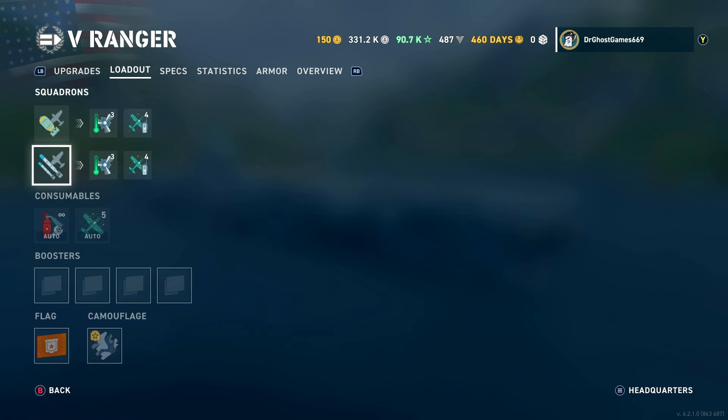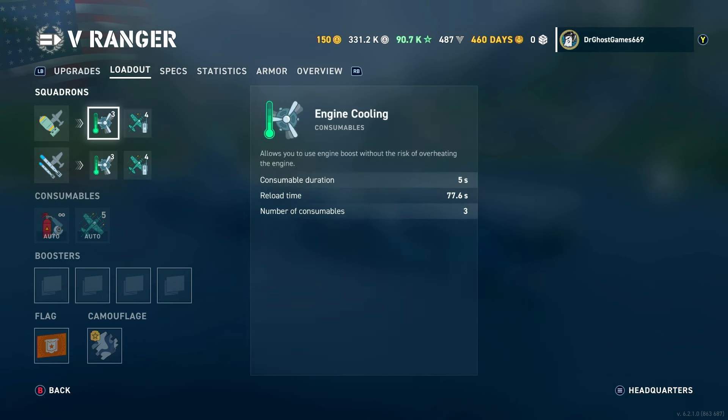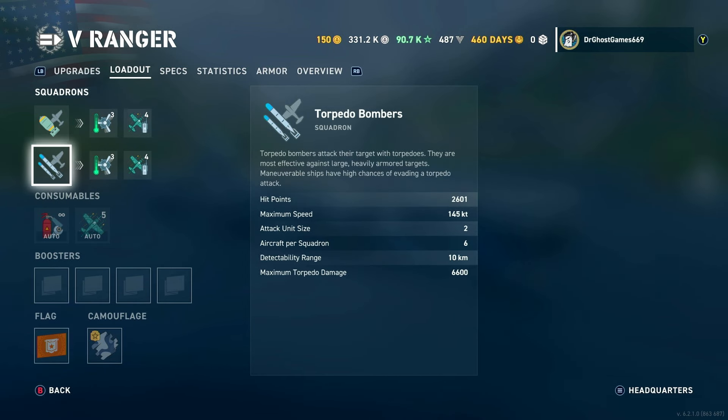We also have engine cooling on both squadrons. What you start to get at tier 5 is patrol fighters. When you're flying over a certain area of the map, you can click right on the D-pad to deploy fighters. They can shoot down other planes and spot things. If you intercept an enemy squadron, you can deploy patrol fighters and they will lock on and potentially shoot some down.